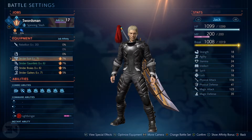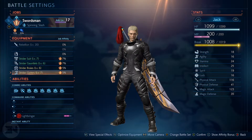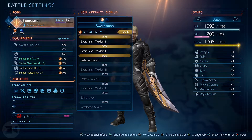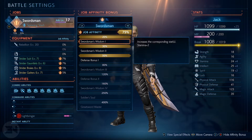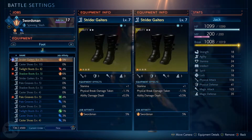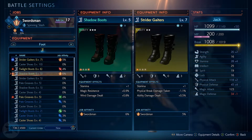My Strider Gauntlets gave me an extra 7% toward my job affinity. So instead of sticking with optimized gear, I equipped items with a massive boost to job affinity and pushed it up to 79%. That leaves me just 1% off Swordsman Wisdom 3, which gives plus 50 HP, plus 2 strength, and plus 4 stamina — an incredible boost. I just need one more percent from an item, which I could get by swapping Shadow Boots from another character.